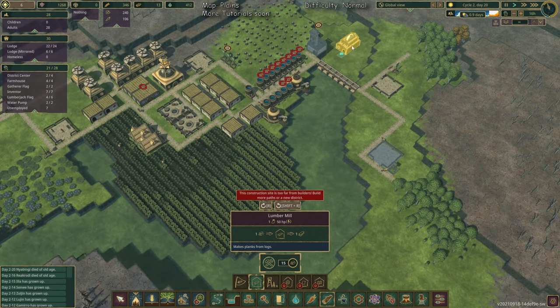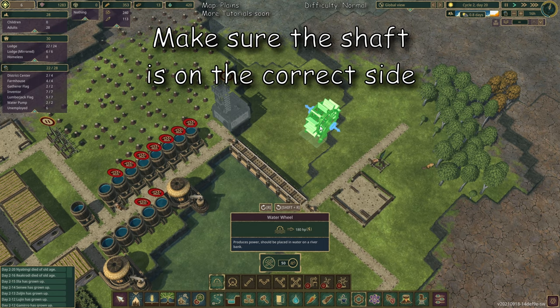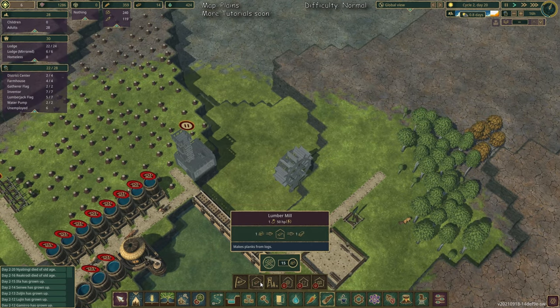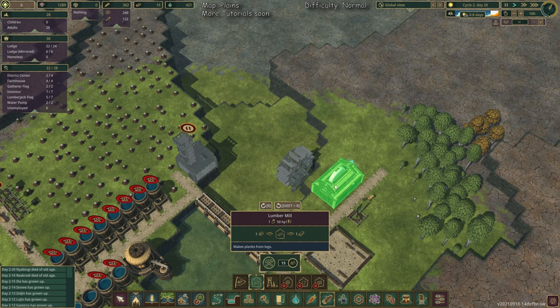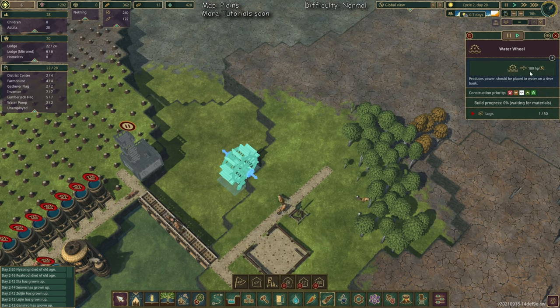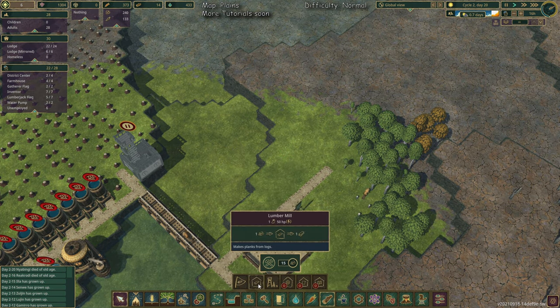Then we go for the lumber mill. I want it on this side, and because of that we place the water wheel here. The water wheel delivers 180 horsepower and the lumber mill needs 50. We also want a gear workshop later, which needs 120 horsepower, leaving 10 HP left — and we want to use that too.